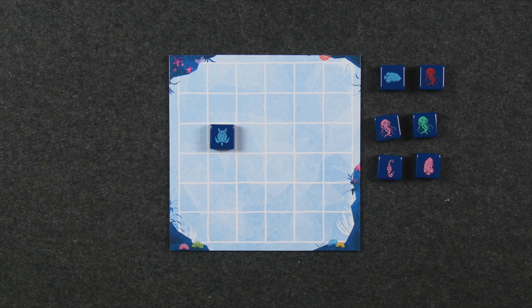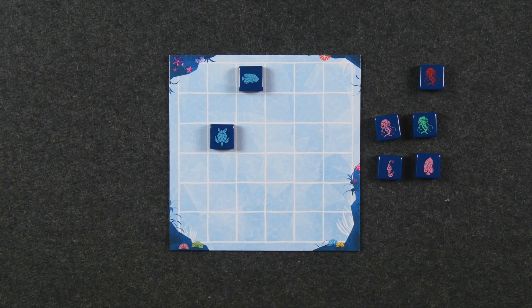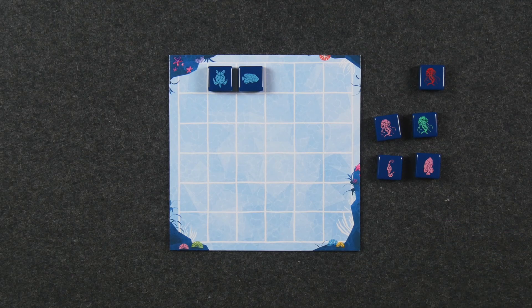On your turn, you're going to choose a tile from the draft pool and place it onto the reef. For the first turn of the game, we're essentially just placing them anywhere we want. Every time you place a tile, you refill the draft pool from the tiles in the bag. As soon as any tiles are present on the board, before you choose another tile to place, you can optionally move one tile as many spaces in a straight line as you can — until you hit another tile or the edge. You can also stop short; it just has to be in the same row or column.